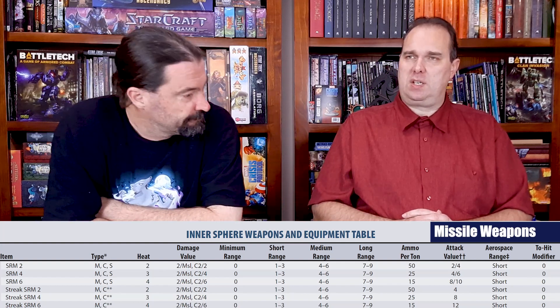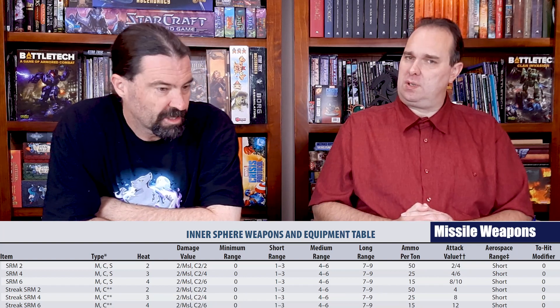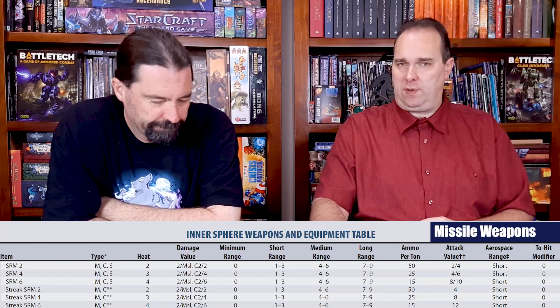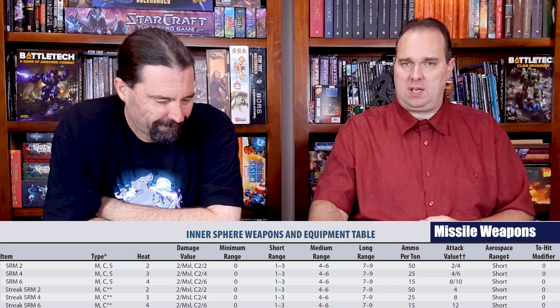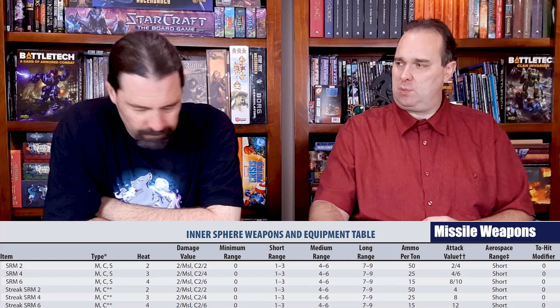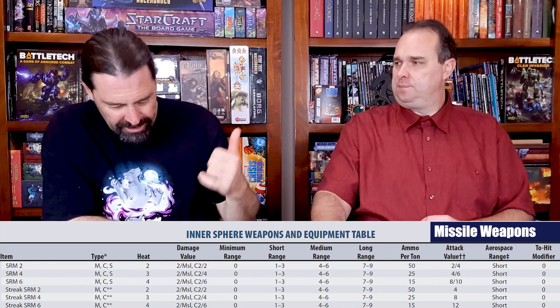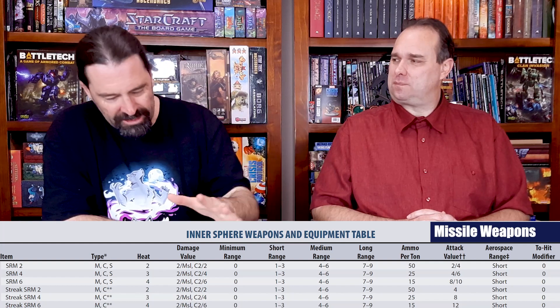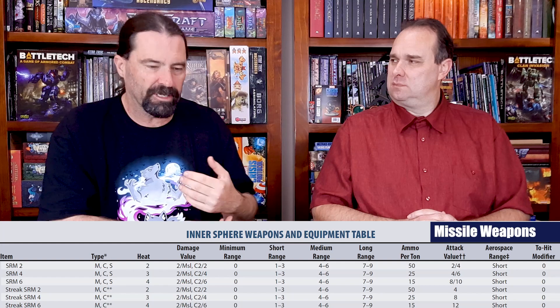That's actually quite good against vehicles because there are some locations where you can do additional damage even without going internal. And if you're going up against battlemechs, if a few locations are out of armor and you just want to peg them — two points gives you a roll on the critical hit table. You do your SRM-6, your Streak-6, your LBX, your hatchet, and then you start crit-seeking with your missiles. The more dice you're rolling, the better chance you've got of getting a head hit, a floating critical, or hitting a location with no armor left.